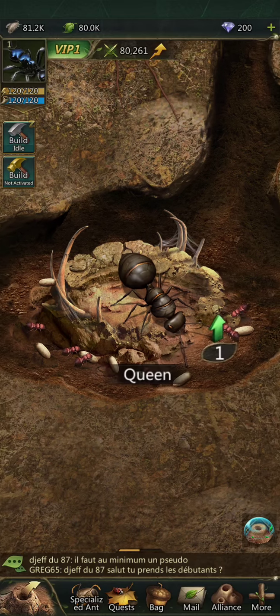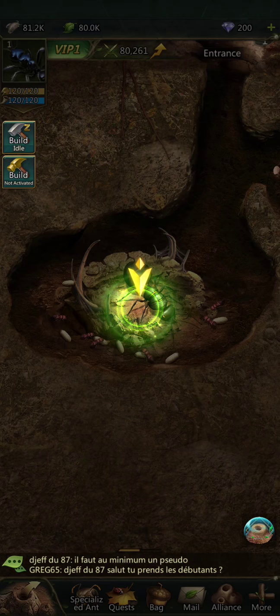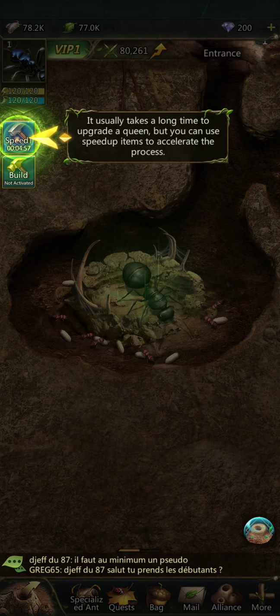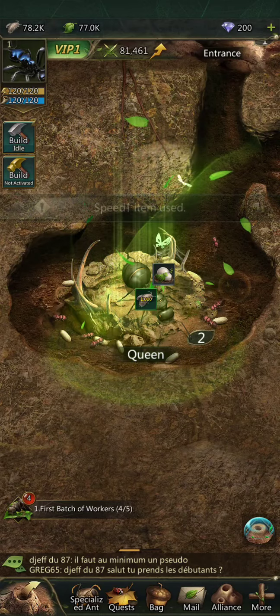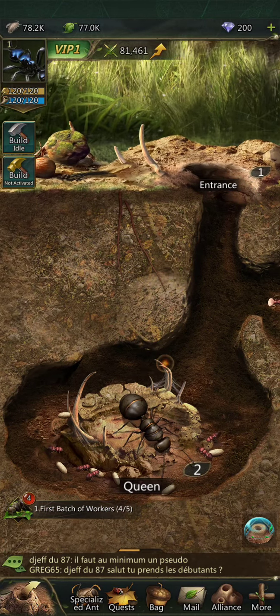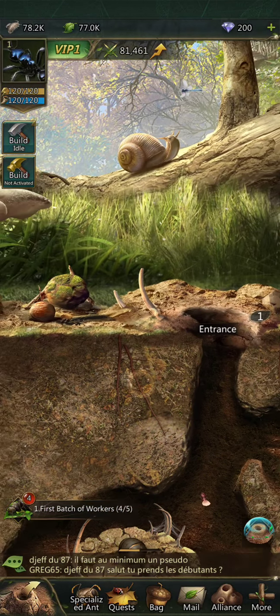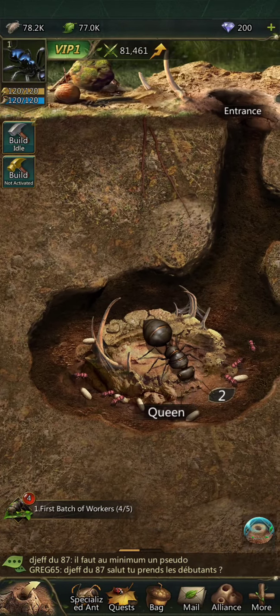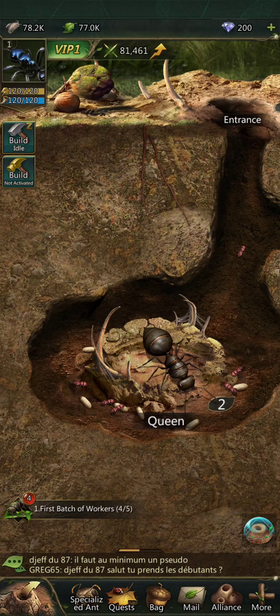The queen is now growing bigger. We're going to click on it and we can upgrade the queen. I like the idea of this so far. I like that it has some extra stuff all the way around it — that you can upgrade stuff and do things. I don't like that there's so much in the way of the actual screen, but the graphics are pretty cool. It's an interesting idea for a game. I know there are other games like this with ant colonies, but I haven't played them, so this is my first ant colony game.